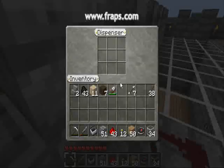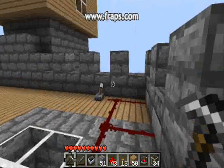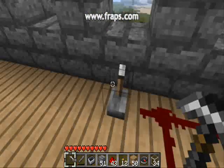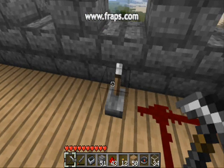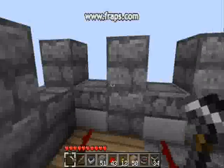I actually didn't show you guys this, but I made my mine cart track that you've seen in previous videos so it actually stops at this castle, and then you can make it keep going and it goes to my other house. Right there I just flip the switch and it shoots an arrow.